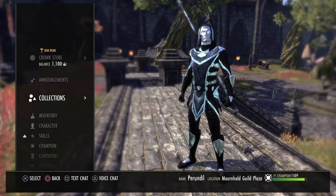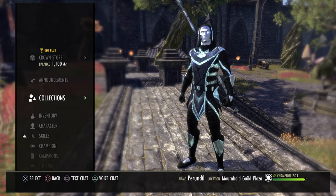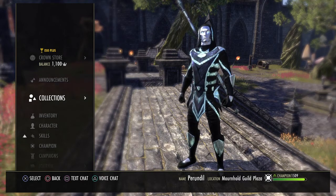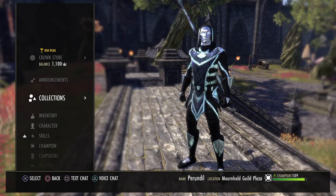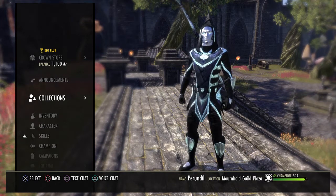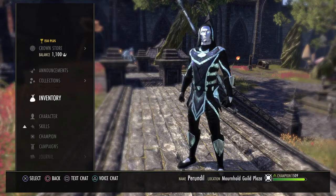Welcome back to the channel. Today we're going to talk about companions. Blackwood is out now — it's been out for a couple of days. I spent the first couple days doing the zone story quest, grabbing the two companions, checking out the new trial, even going in on veteran last night. It's a really fun trial in my opinion and there will be a video on that later as well.